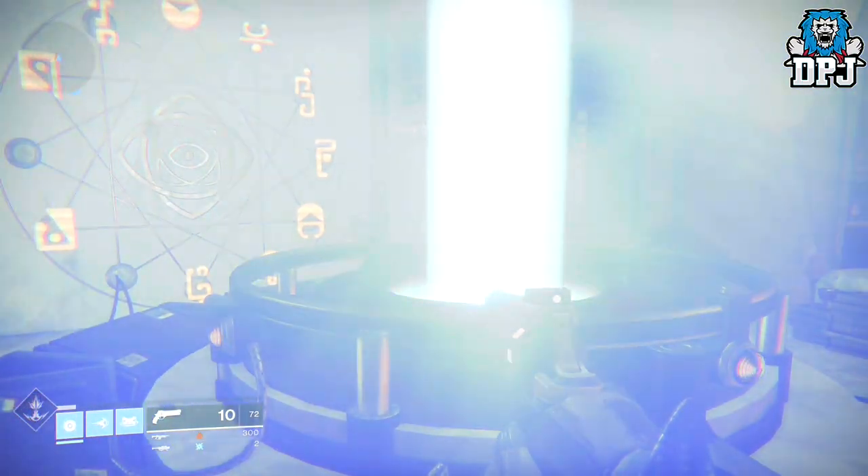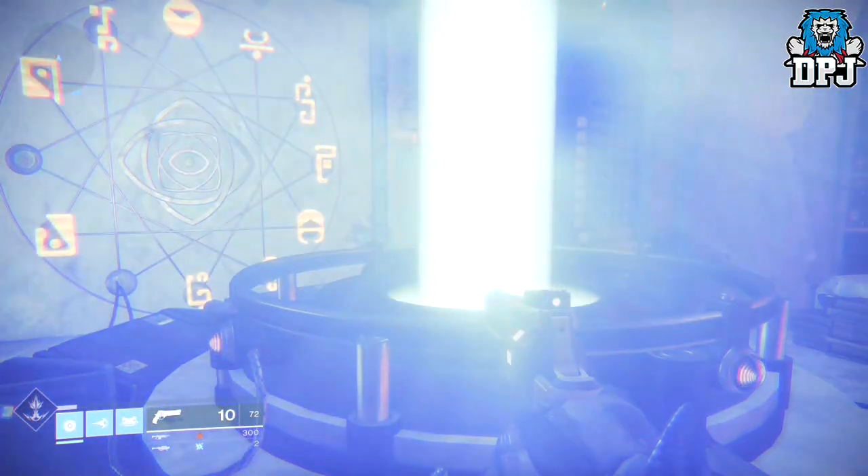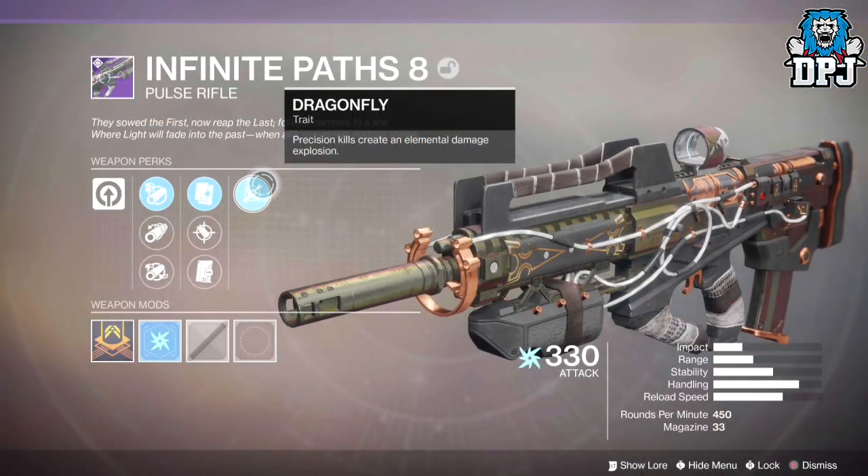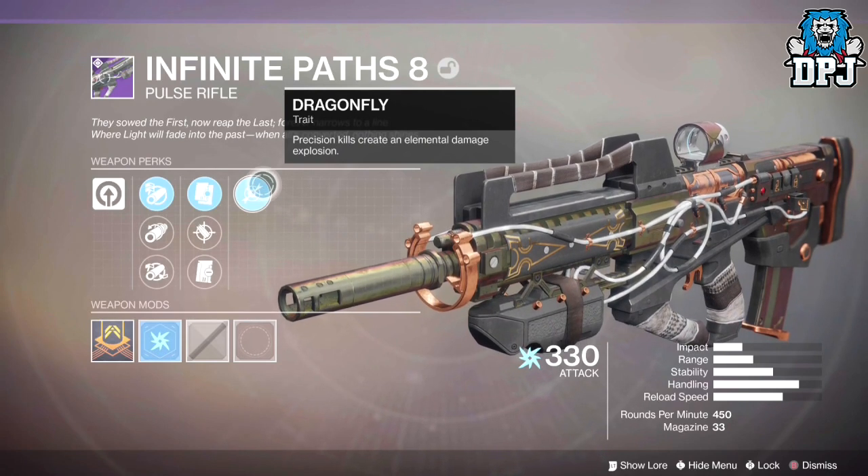Now once you have farmed them, simply head back to Vance so you can forge the last weapon, the pulse rifle, and bam — as simple as that, you are rewarded the Sagira's ghost shell.